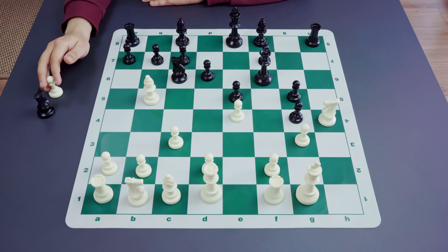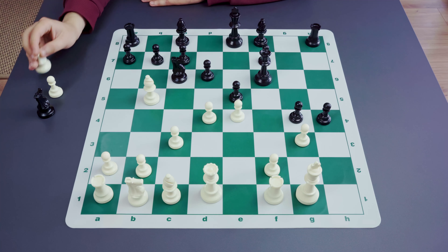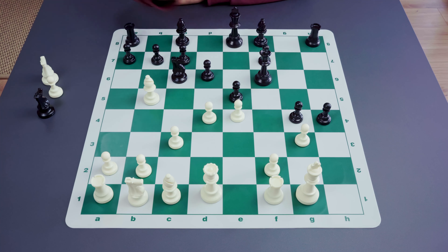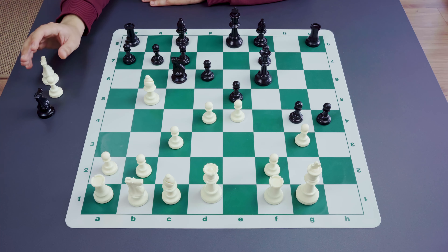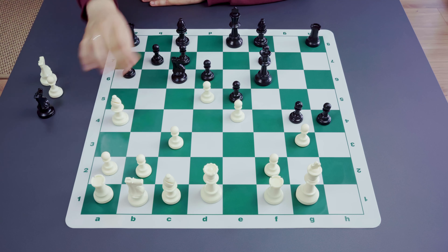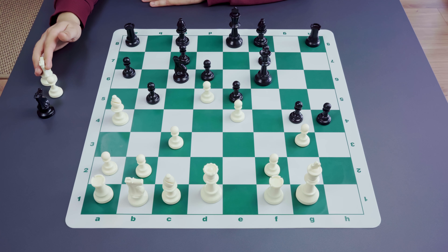White usually saves the knight on h4. After d4 or something similar, black may regain the missing material while continuing the attack. Compared to the immediate capture on f3, black managed to keep the queens on the board, having both a material advantage and a positional one — the king is completely abandoned with no defending pieces. White may try d5 using the pin, but it doesn't work because black has a counterattack with a6. After something like bishop to a4, there is just b5 — the knight is saved, and black is just much better, probably winning already.